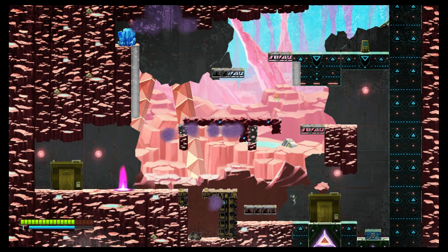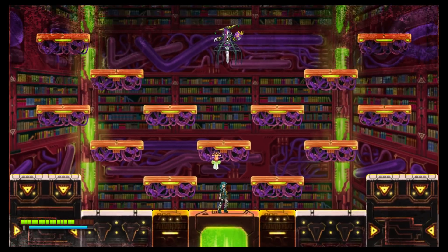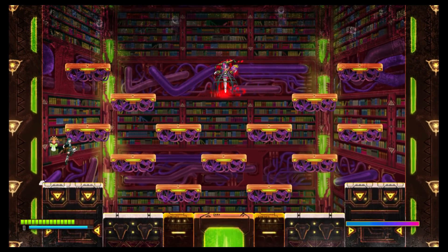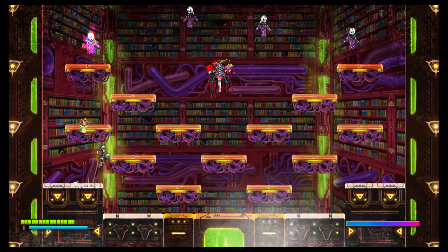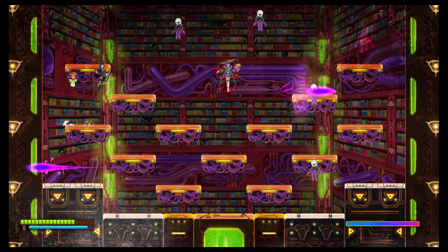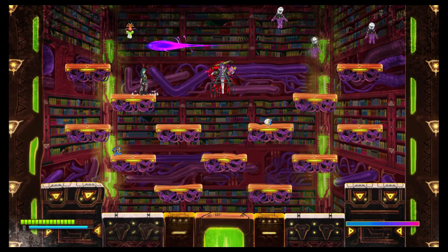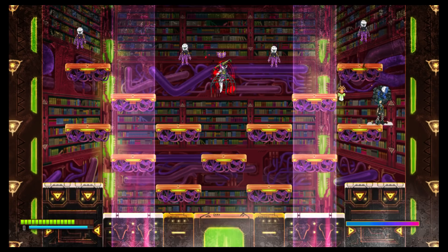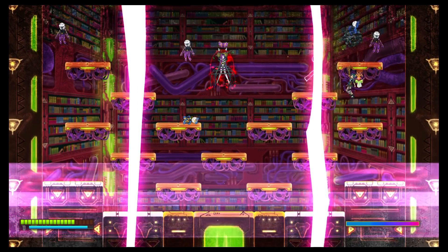The second issue is that the jumping and movement are very floaty and work against the precision you need for certain jumps and for boss fights. Action platformer games by their nature demand solid controls, but Giga Wrecker leaves something to be desired. Even though death is rarely that consequential, it gets annoying to have to repeat the same rooms multiple times due to these two prominent issues.